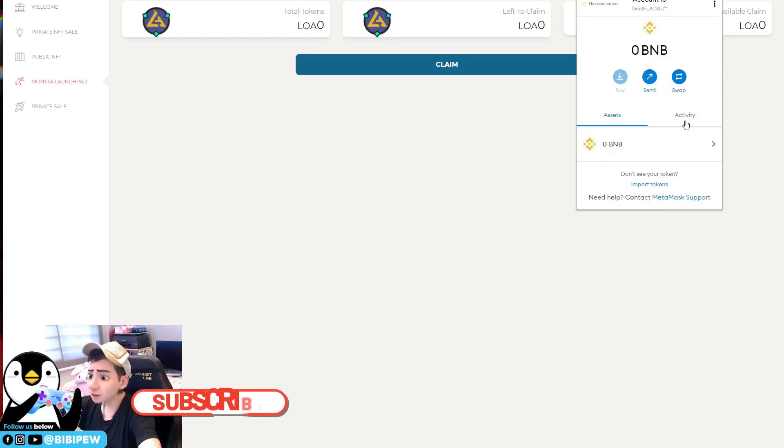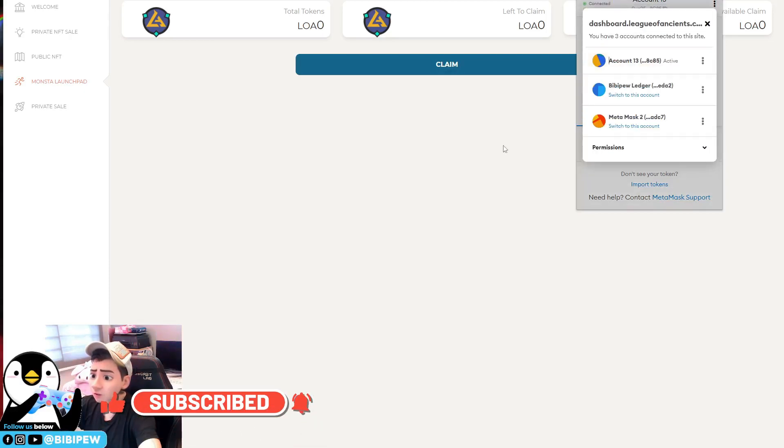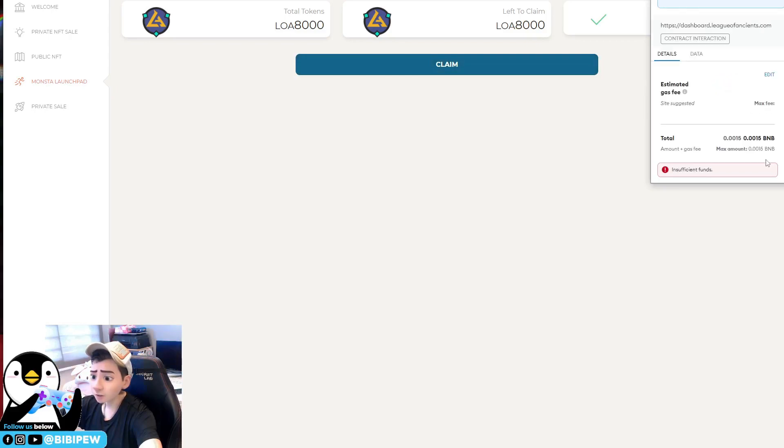Once done, you will see this as your imported account. Connect it to the LOA token dashboard and refresh the page. You will be able to see 'left to claim' is 8,000 LOA tokens. To claim, click on claim, pay some BNB, and you will be able to retrieve the LOA tokens. I'm going to transfer some BNB to this wallet.